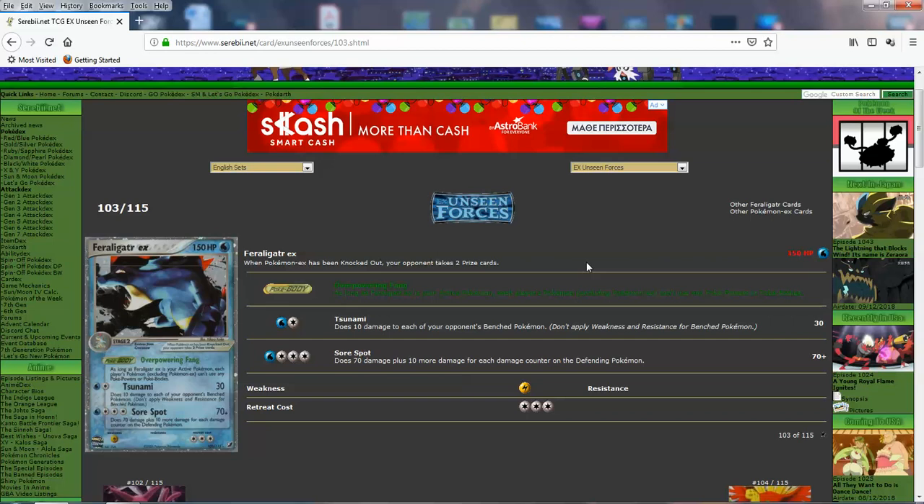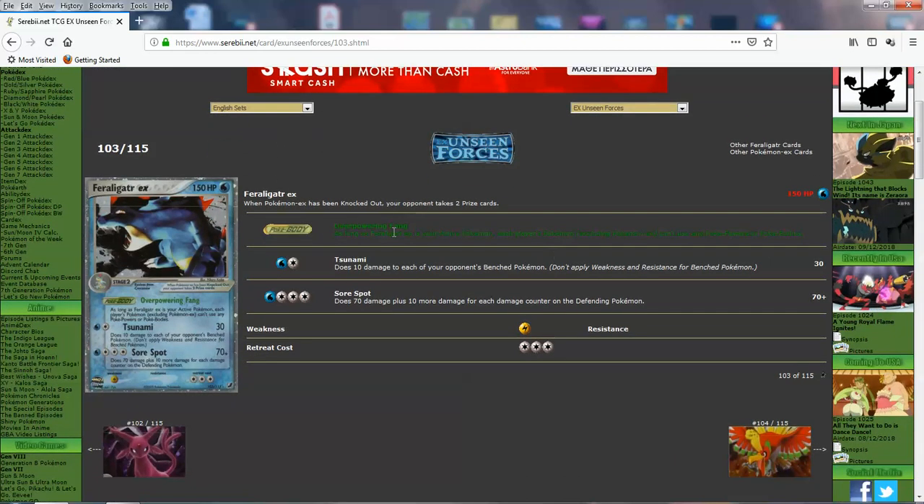Sore Spot goes well with the first attack — it does 70 for 4, but 10 more damage for each damage counter on the defending Pokemon. If they have just 3 damage counters, this becomes 100 for 4, which is very solid. You soften up a bunch of Pokemon with Tsunami then finish them off with Sore Spot for one-hit knockouts. 150 HP is standard for any EX. 3 Retreat is kind of big but thankfully only 1 weakness rather than 2 — having a grass weakness too would have been worse.